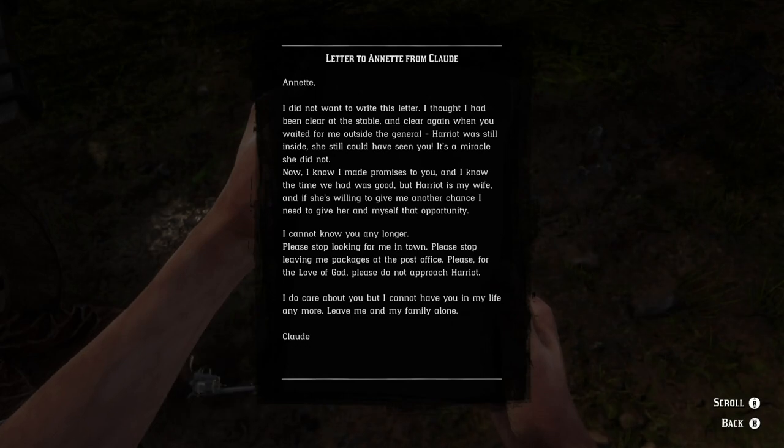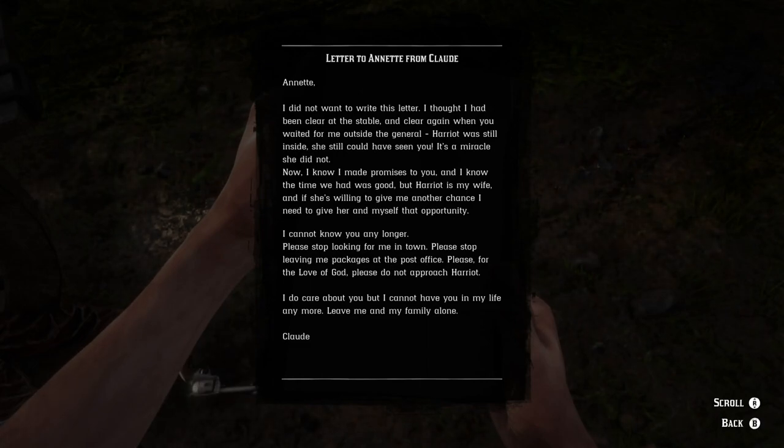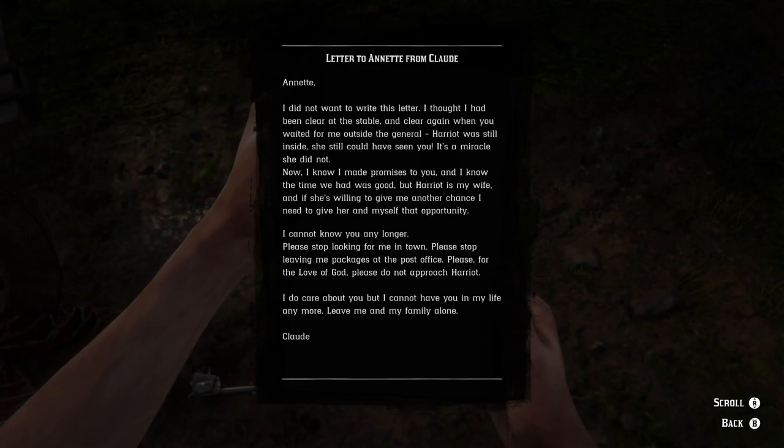Letter to Annetta from Claude. Basically, Claude is saying that he had an affair with Annetta. His wife Harriet is going to forgive him and they want to build a life together. So the woman who is the corpse by the wagon — she came in, killed Claude and his wife Harriet out of jealousy, and then killed herself. That's basically the mystery of the cabin and this letter. The first time, if I had actually looted the corpse and read the letter, I would have found out.